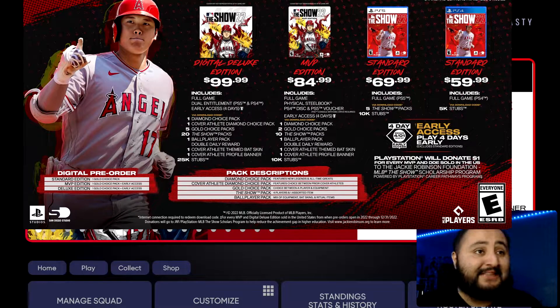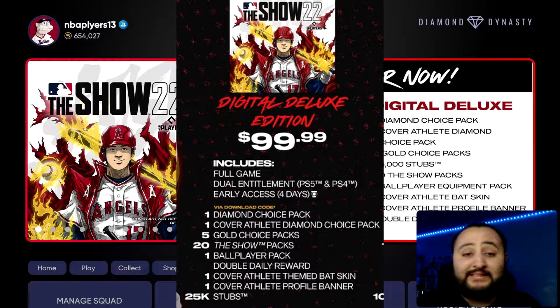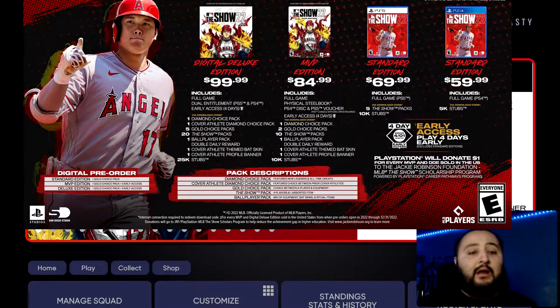Now moving on to the Digital Deluxe edition at $99.99 — it includes the full game, dual entitlement for both PlayStation 4 and PlayStation 5, and four days early access like the MVP edition. The downloadable content includes a diamond choice pack plus a cover athlete diamond choice pack, which is something the MVP edition does not include — that's another reason the Digital Deluxe is so good. You're also getting five gold choice packs, 20 show packs, a ball player pack, double dailies, cover athlete themed bat skin, profile banner, and 25,000 stubs.